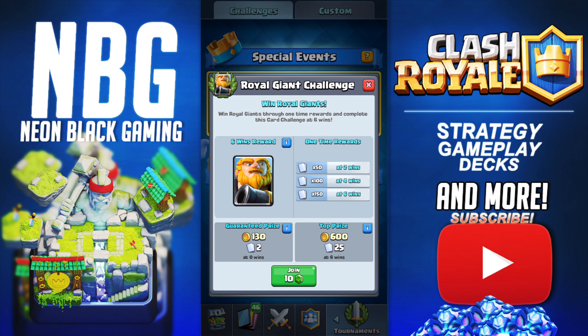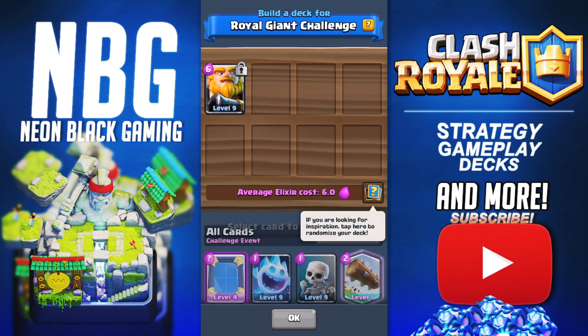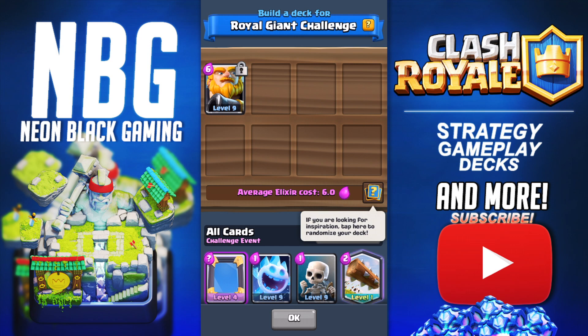So you can see we win a ton of cards. At 2 wins, you win 50. At 4 wins, you win 100, and at 6 wins, you win 150. The gold is 625 cards, so not that great. Let's join that for 10 gems, and we are going to build a deck together. I'm going to do the entire challenge, hopefully winning all 6.